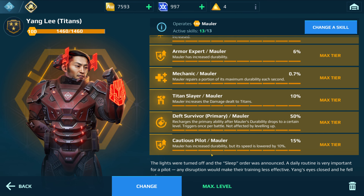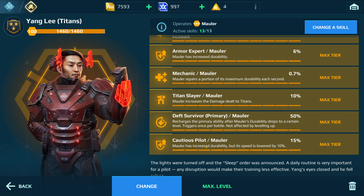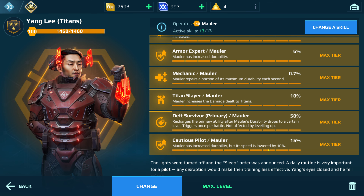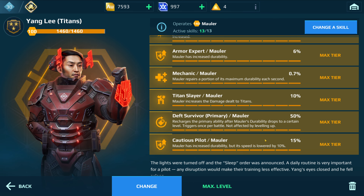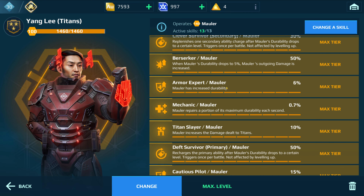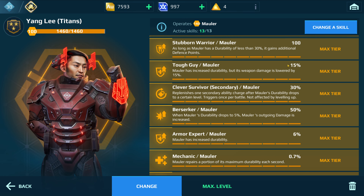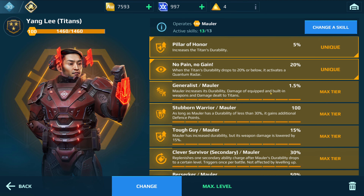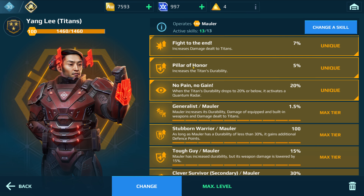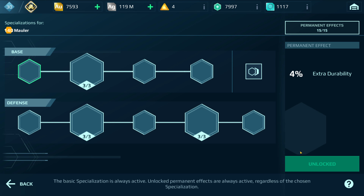As far as durability, you also want to use the Cautious pilot — make sure you use the Cautious pilot, which gives you 15%. So to recap: 15% for Cautious, 6% for Armor Expert, another 15% for Tough Guy, 1.5% for Generalist, and 5% for using the Yang Lee pilot. Next, you're going to want to go to the modules.